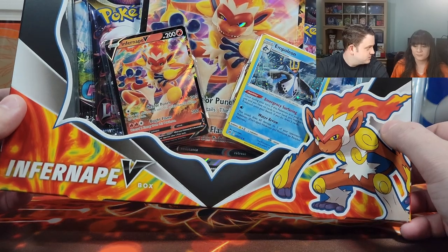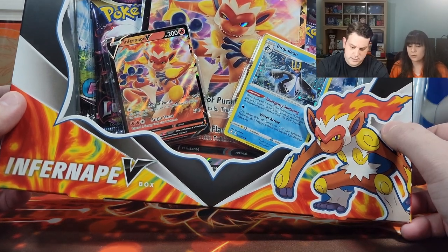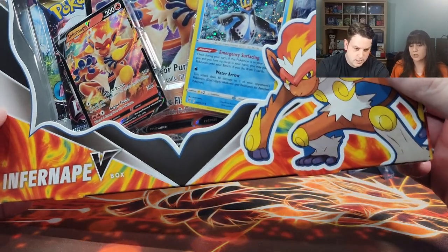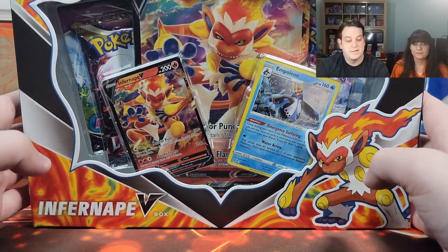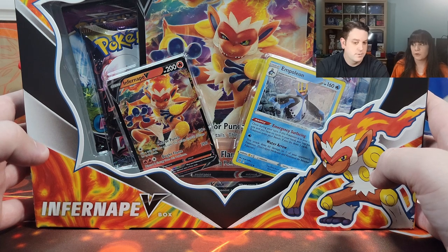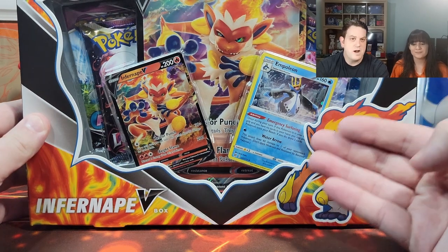It comes with two Lost Origin packs — I think it's a Fusion Strike one and a Brilliant Stars. So four packs, a promo card, and an Empoleon. I think this is a pretty good prize for our September giveaway, don't you? Yeah, everybody wants Lost Origins right now.